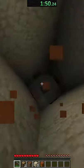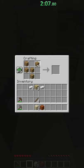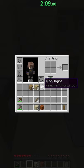Now we start mining down, careful not to step on the pressure plate so we don't blow ourselves up, and I find some iron! So now I'm finally able to make myself a shield.